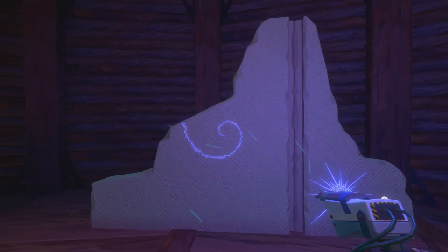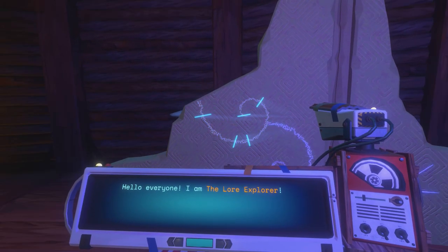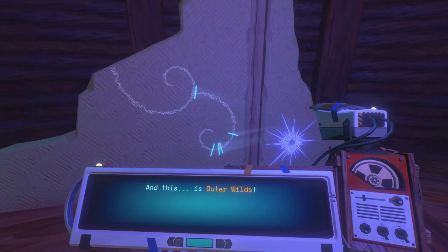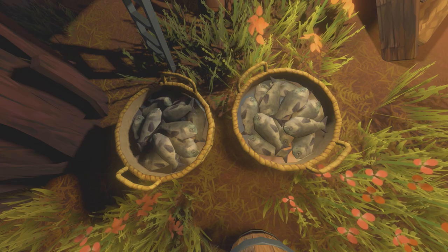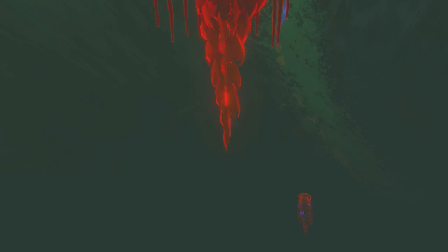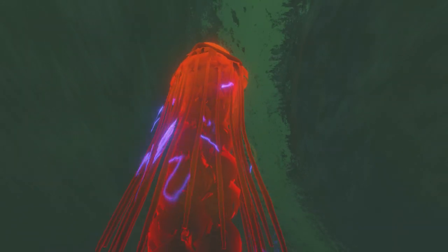Hello everyone, I am the Lore Explorer and this is Outer Wilds. In today's loop, we will be discussing all of the biological lifeforms we find in the solar system, as well as signs of life in the ancient past. Outer Wilds has a pretty optimistic take on life in the universe — we literally find life is sustainable on every single planet in the game. A quick thank you to admin Finn in the Lore Explorer Discord for the video idea, and as always, this video will contain spoilers for Outer Wilds.